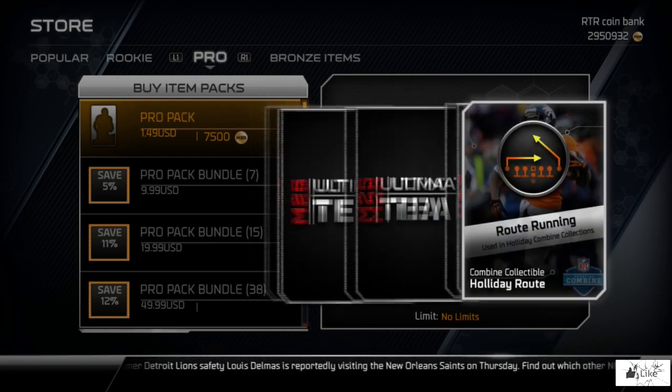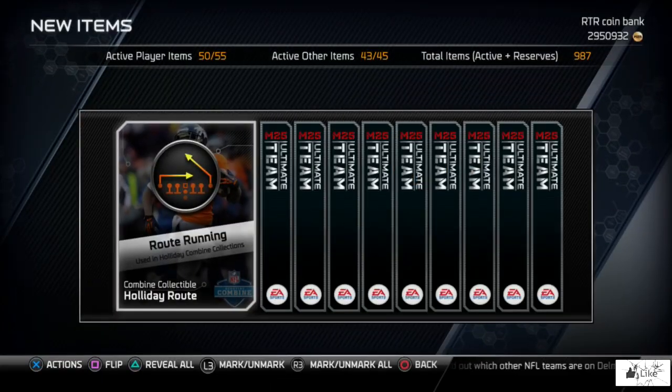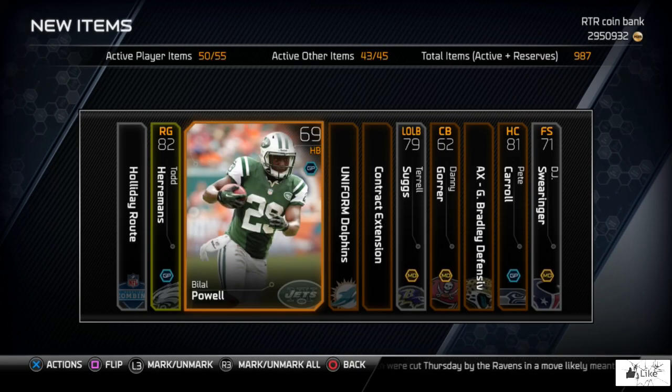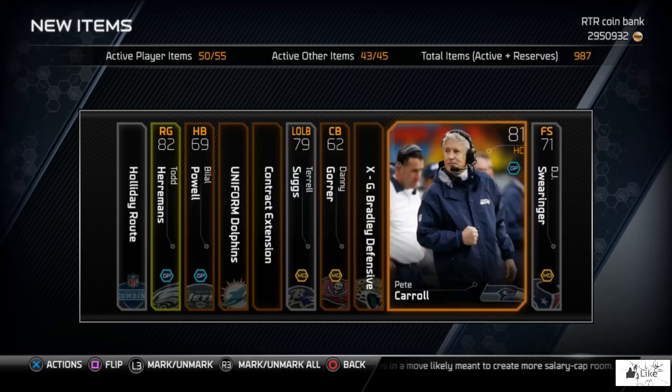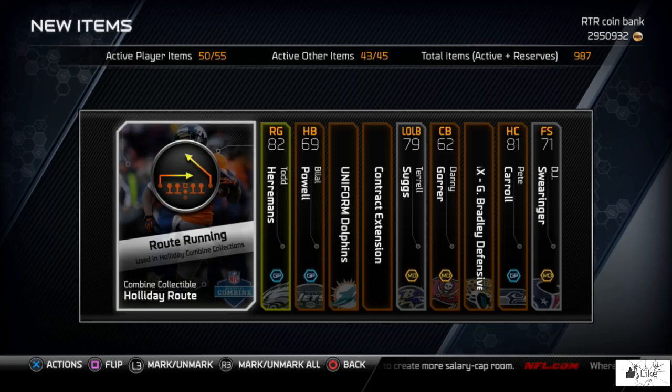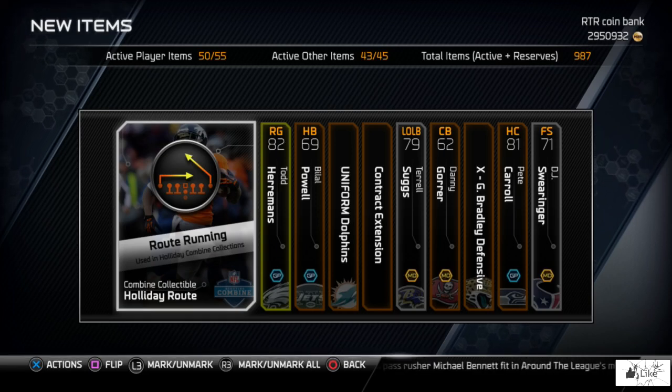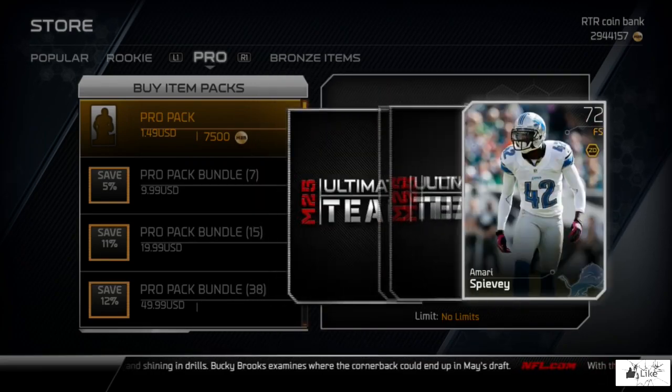Let's try another method — we got route running as the first card in this pack, I'll take that! The method I'm doing here is going one card backwards within the pack and then reveal all — some Ryan magic. Here we go: one back, reveal all. We got rookie Suggs and a road to the playoffs as our gold. Not spectacular, but I'm happy to pull the route running collectible — it's new to the game and wasn't in the Peterson collection.